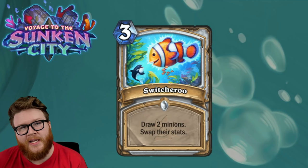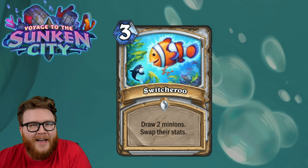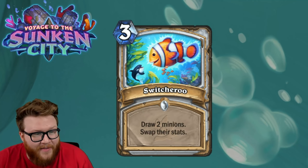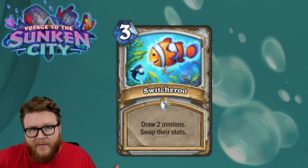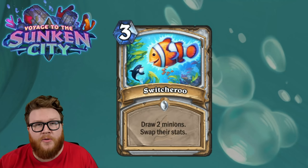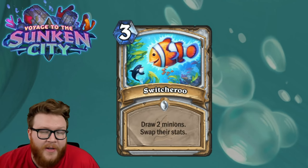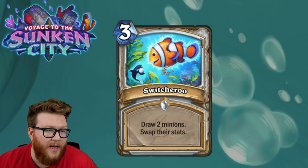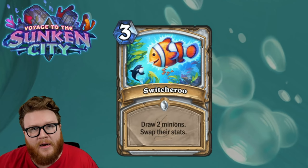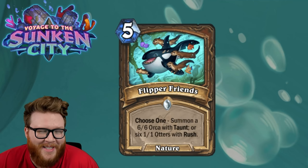That does leave you with a high cost minion with terrible stats as the downside, but it might just be game-winning enough to get that cheap one with big stats. On the other side, this is just a good card draw card — tutoring two minions out of your deck. Even if the stat swap isn't particularly relevant, it has that old Arcane Intellect efficiency pattern that's historically been pretty good. For Priest, a class that can sometimes lack card draw, this is going to be fine for a lot of decks.